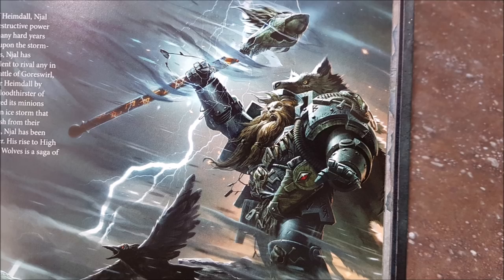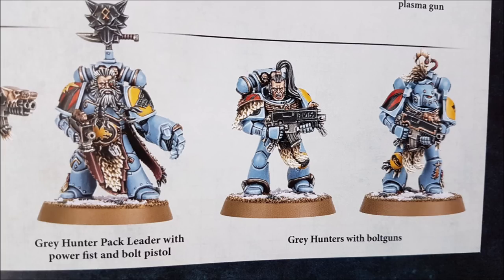Laugh in the Face of Death, one command point: use this in the fight phase. Choose a Space Wolves infantry, biker, or cavalry unit affected by an enemy unit's ability that modifies their leadership, and you can re-roll all failed hit rolls for that Space Wolves unit this phase. Overwhelming Savagery: use this in the fight phase. Choose a unit of Thunder Wolf Cavalry — you can re-roll wound rolls of one for that unit this phase. Thunder Cavalry are going to be hitting on twos, and now re-rolling wound rolls of one as well.